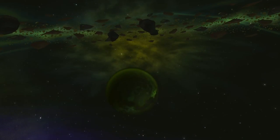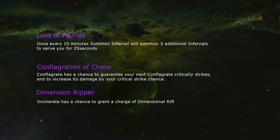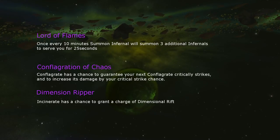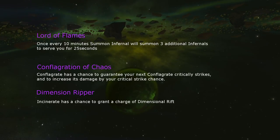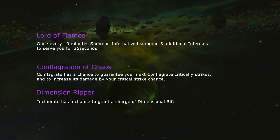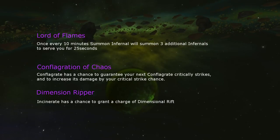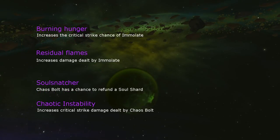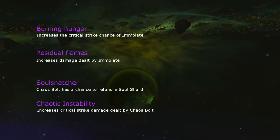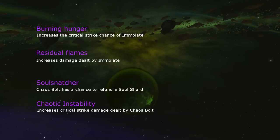That covers all the talents. Let's have a look at the weapon. Here are the main traits: Lord of Flames adds more Infernals to Summon Infernal every 10 minutes. Conflagration of Chaos gives a chance the following Conflagrate will use the same mechanics as Chaos Bolt. Dimension Ripper gives Incinerate a chance to gain a charge of Rift. And here are the useful traits — more shards and damage from Immolate, more damage on Chaos Bolt, and a chance to refund a shard. That role is separate to Conduit, so you can return both shards.